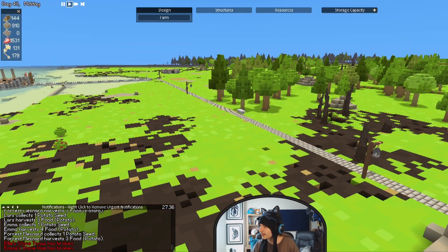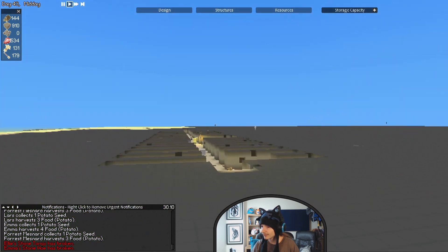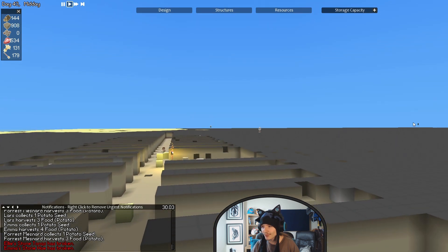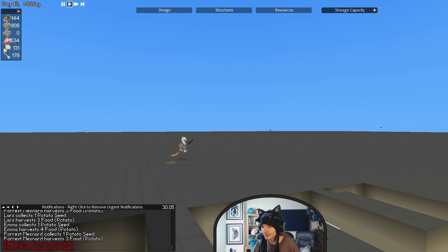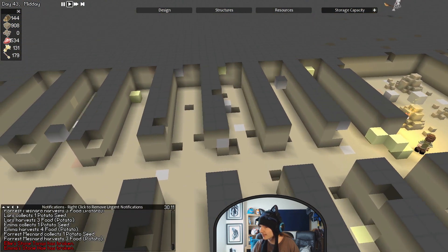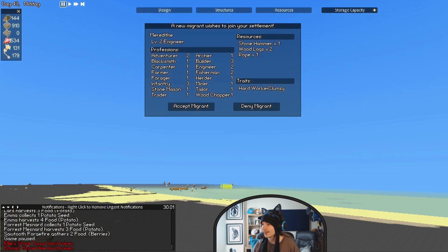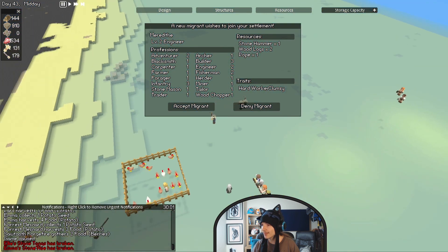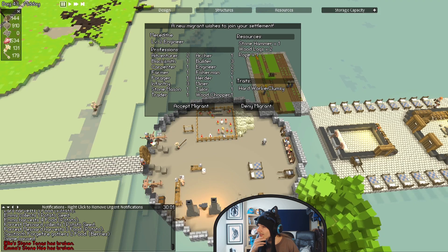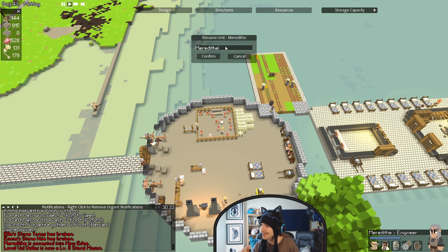No more copper still. Let's have a look. Oh, and that's Sawtooth way over there. I don't see anything particularly monstrous, thankfully — always a concern. Oh hey, we've got some copper! And we have Meredith, a new engineer. Hard worker, clumsy — brings a stone hammer, wood logs, and some rope. A good builder, a good infantry. Sure — welcome. This is my last name, oh boy, and it's just in time for the end of the episode. Welcome, Rafe Webster.